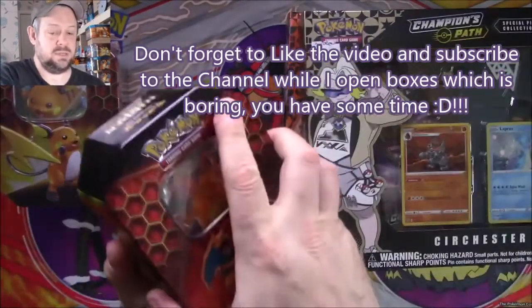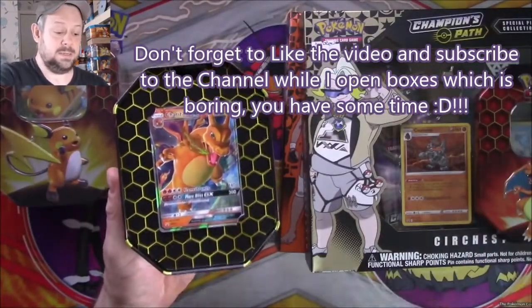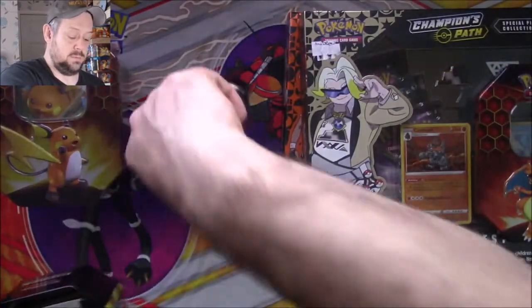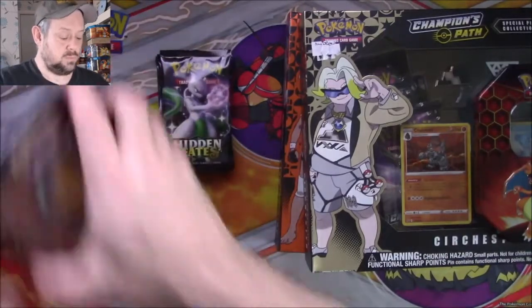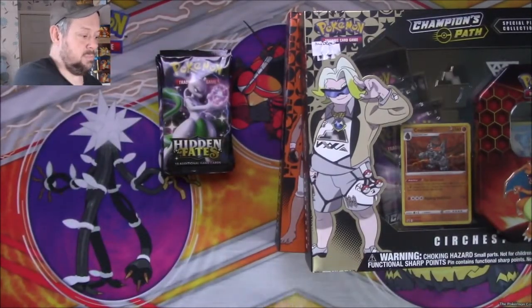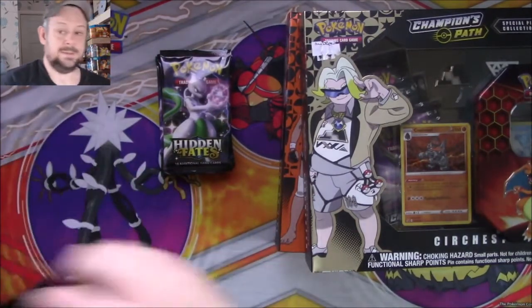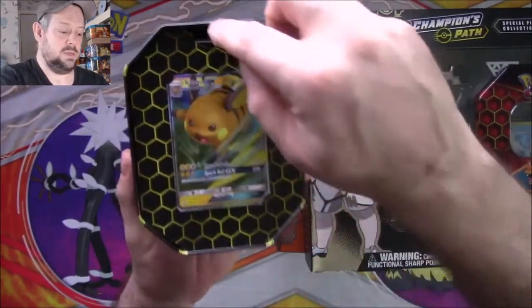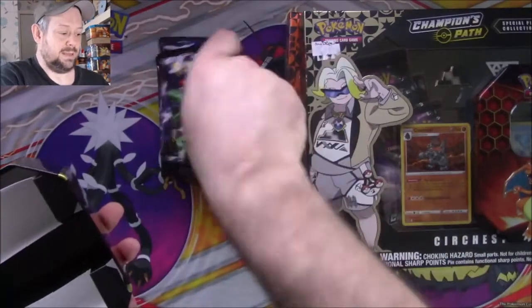So the Charizard box has a promo Charizard and four packets of Hidden Fates. And then the Raichu tin has a promo Raichu and four more packs.